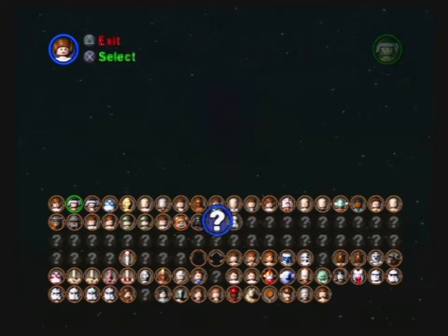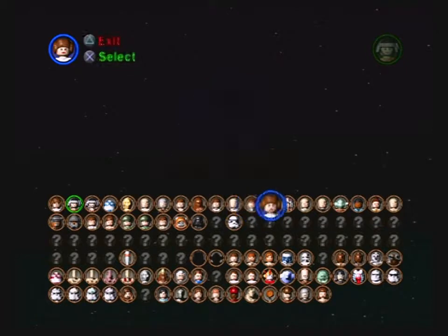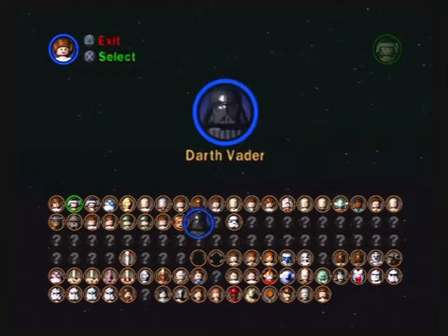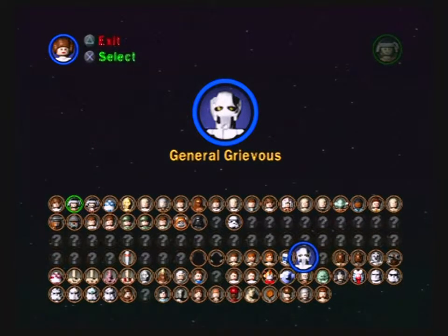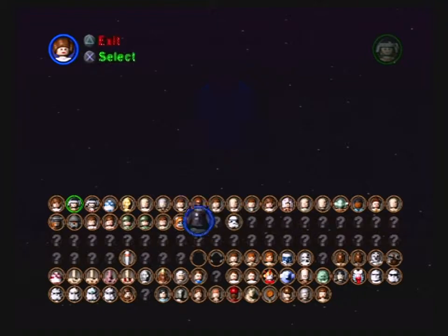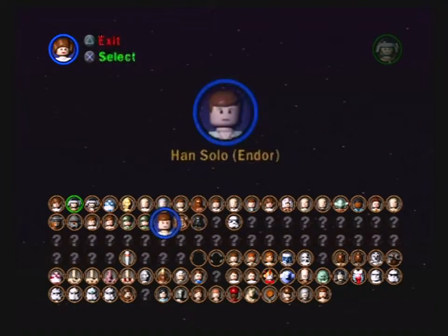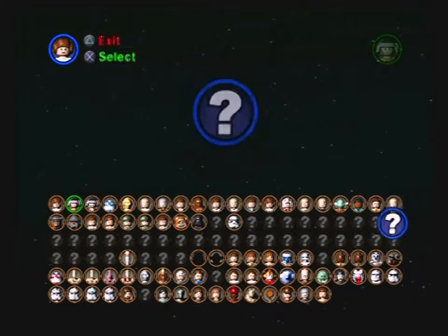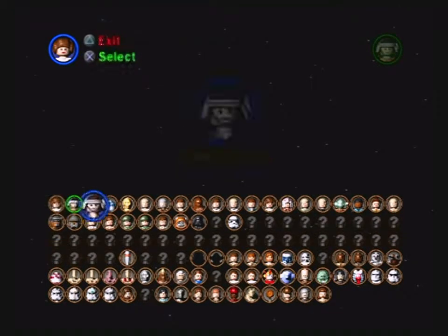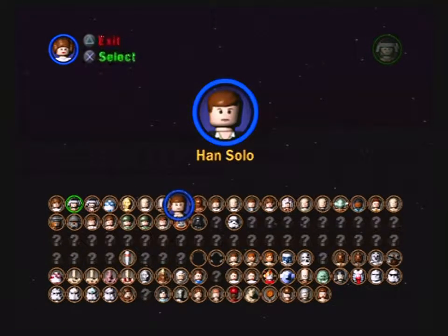In free play, you select whatever character you feel like and you'll run a mix of other characters that do what you need them to do. If you want to play as anyone from LEGO Star Wars 1, you have to select them explicitly. I'll play as Han Solo because I've enjoyed playing as him so much throughout the game.